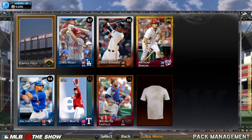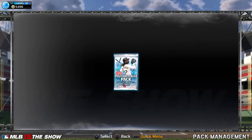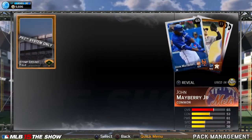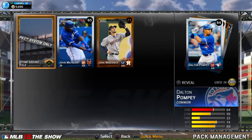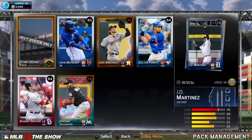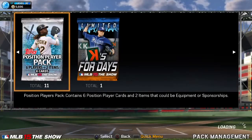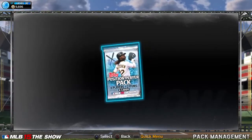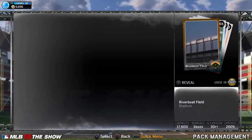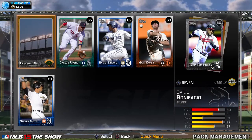Rendon should sell for about 3 to 4k depending on time of day. So far probably down a little bit but it's pretty close - maybe a junior mercenary. Another silver, JD Martinez. Oh, I hate getting gold sponsorships - it messes up your chance to get a gold player. Bonifacio.